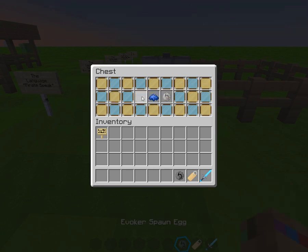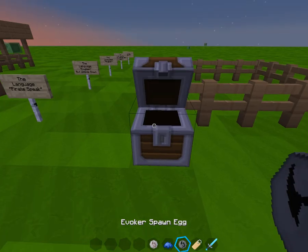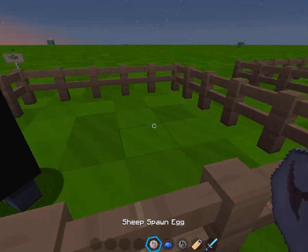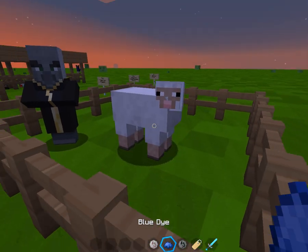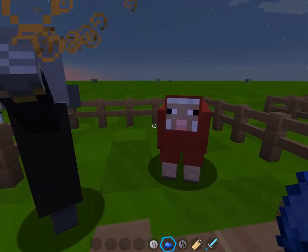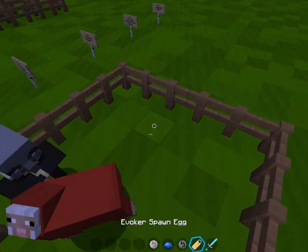The third one: if you take an evoker — which is these guys right here — and then you take a sheep and dye him blue, the evoker will change the color of the sheep to red.